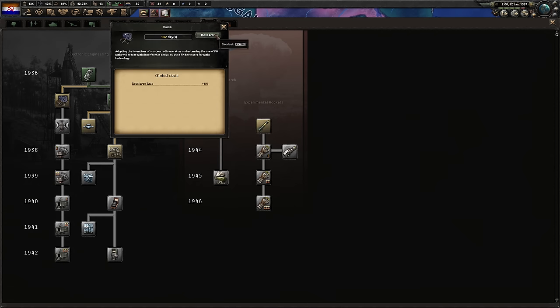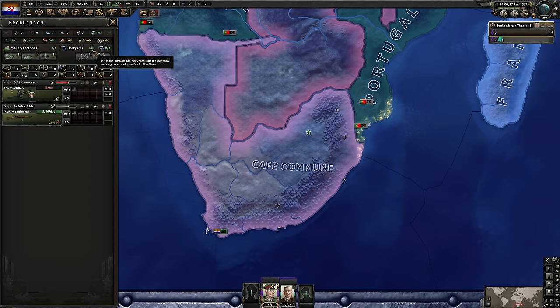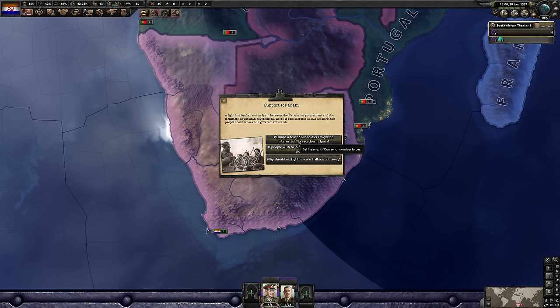With our submarines done we can start producing some of these soon. We could go for 1936 submarines which are much better, but we also need to work on the army, so I'll be getting a radio first — that additional reinforcement is huge. Sadly we don't have any dockyards yet, so I can't start pumping out submarines until we have some dockyards and some naval experience. Support Spain done gives us an event with three options: send volunteers, give up 5,000 manpower, or do nothing.